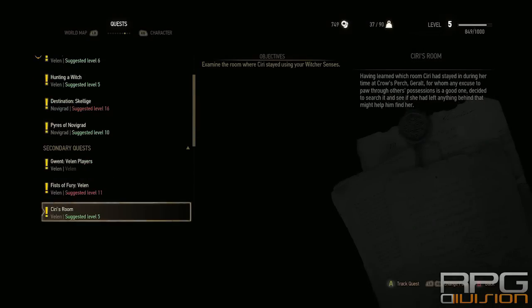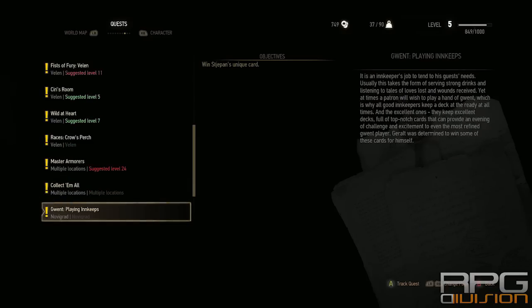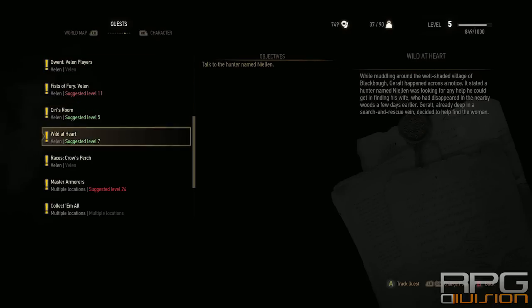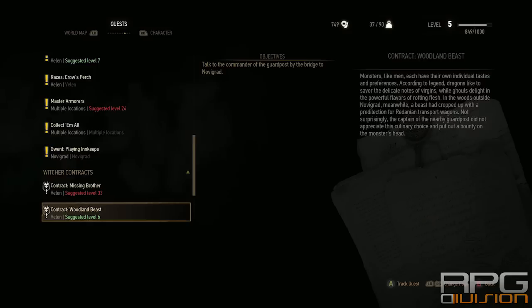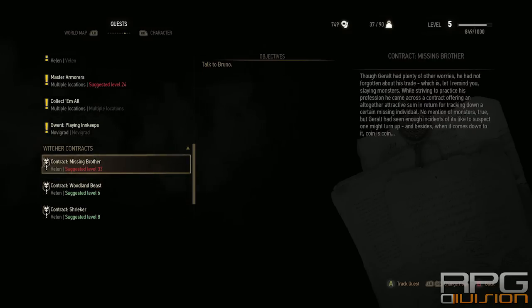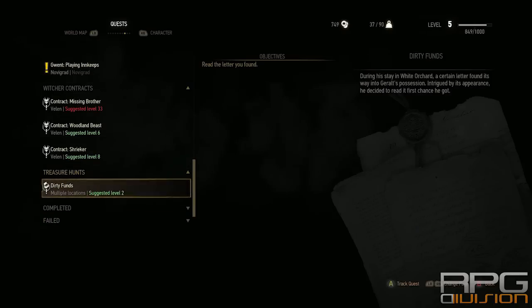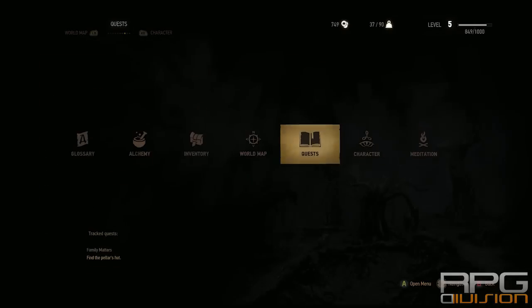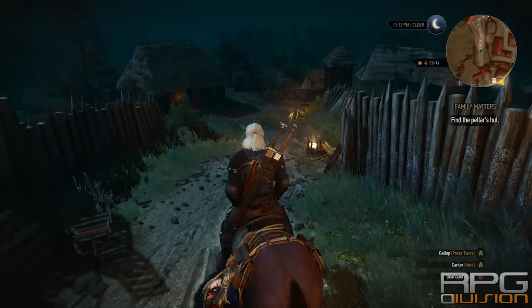You can go for side quests by using notice boards and you'll see all the available ones that are at your level. For example, there's Cerise's Room, Wiled Heart, horse races that give you upgrades, and contracts. There are also treasure hunts, though one of them seems broken.